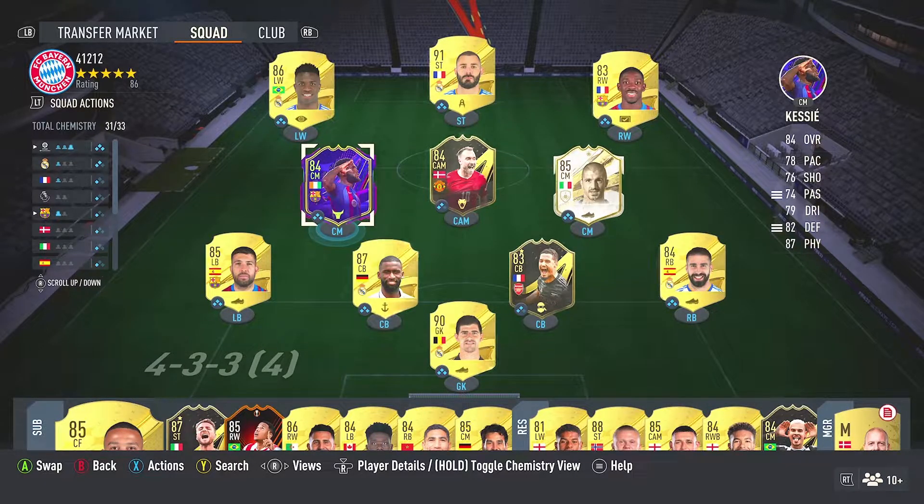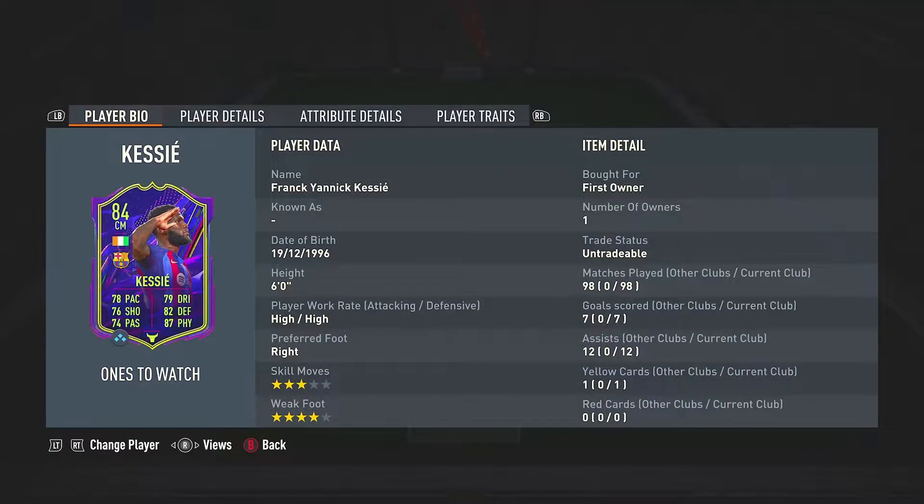What's up guys, it's your boy Retrox Reflex and in today's video we're going to be doing a Frank Kessie player review. His SBC is unfortunately already done by the time this video comes out, but you can pick up the gold card. He goes from anywhere between $13,000 to $15,000 right now. Very cheap, very good value for money because this guy's a very meta player.